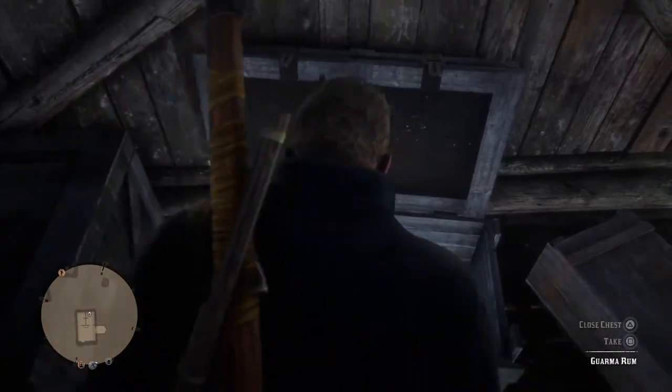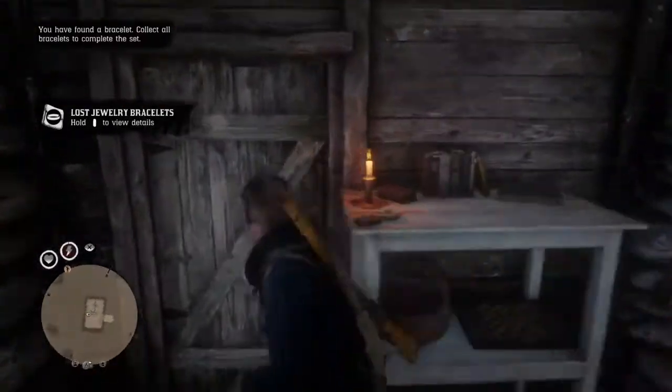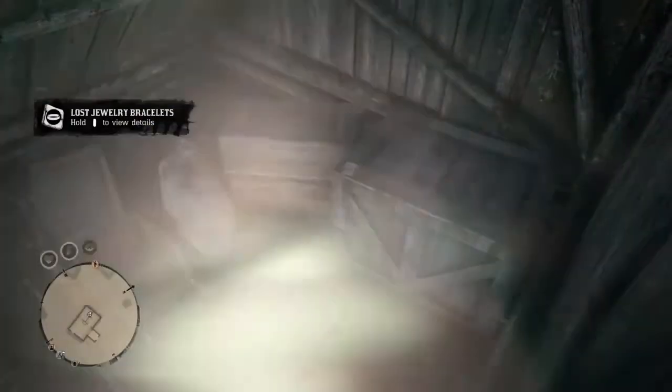There are actually two more in this house — one up in the top ladder area and one in the chest. Got that necklace. Then in the next room up the ladder, there's a card right here. That's it for this house.